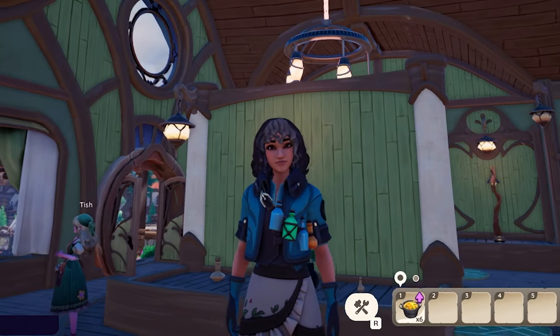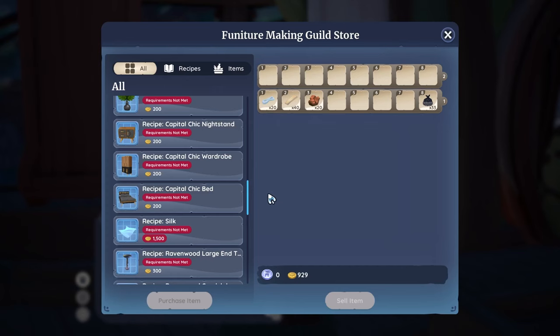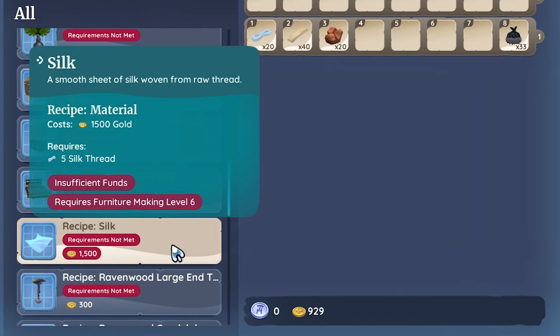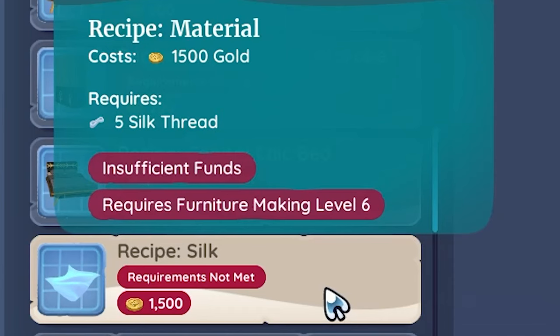The other way to get silk is by crafting it at a loom with silk thread. This can get pretty pricey and will take a while because not only do you have to be level six to purchase the silk recipe from Tish, but it also costs 1,500 gold.